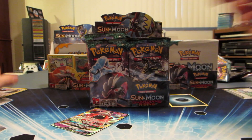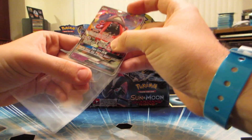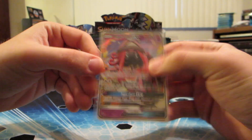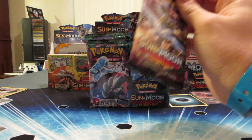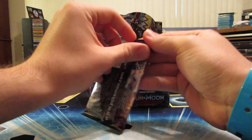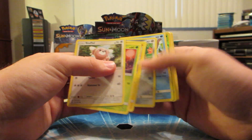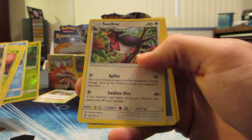That's the first pack - how can this get any better? Hyper rare Tapu Lele - wow. I don't know what to say, I'm literally lost for words. We got reverse holo Bellsprout and Swellow rare.